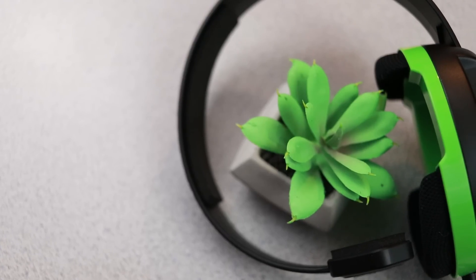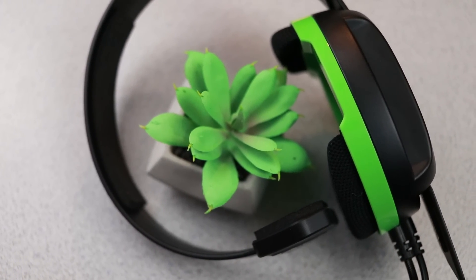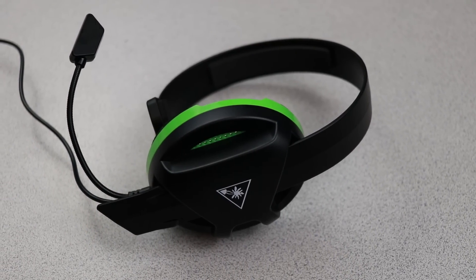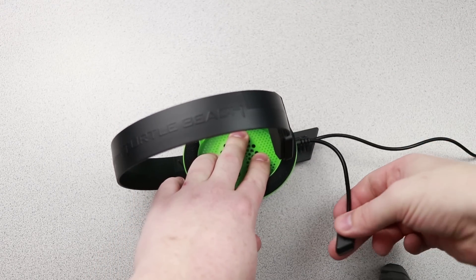Before we draw any conclusions about this little headset, it's probably important to discuss some of its features. First, it's reversible. On a stereo headset, it matters which side is left and right because that coordinates to what direction sounds are coming from in the game. But this is used exclusively for chat, so that doesn't really matter. With that in mind, you can put the headset on your head in a traditional manner with the microphone and cord on the left side, or just by simply changing the direction of the microphone, you can put it on the other side as well if that's more comfortable for you.